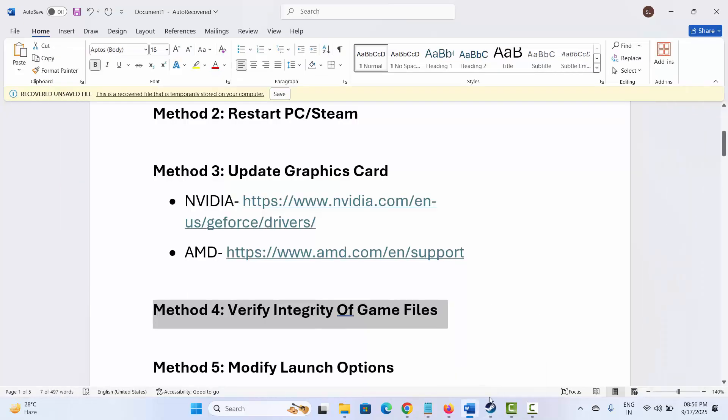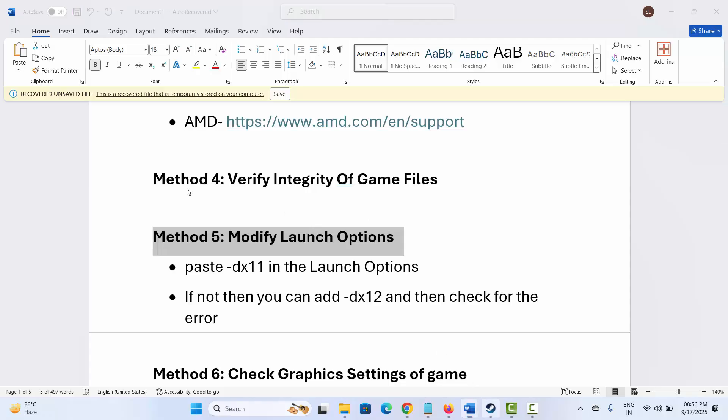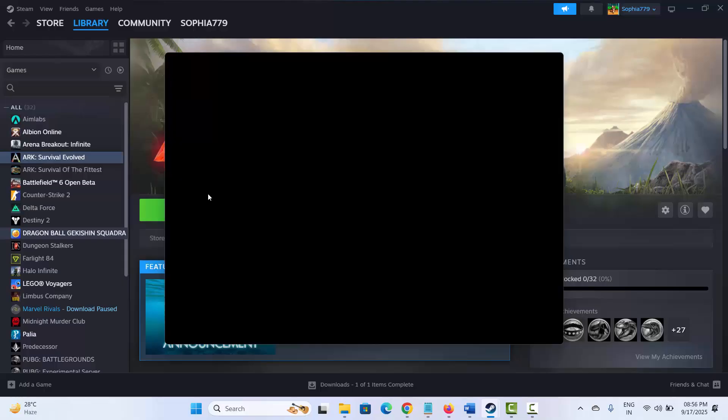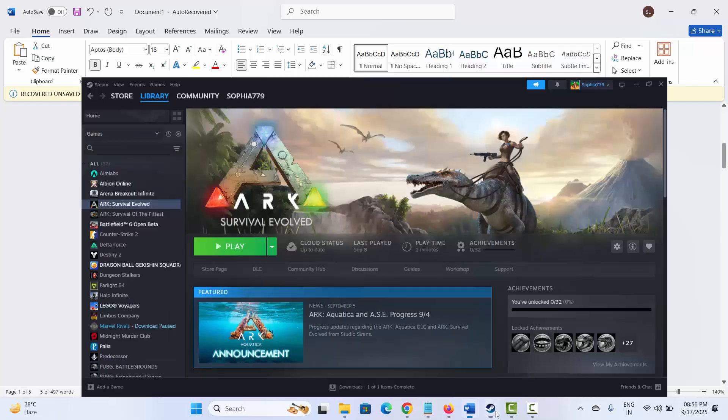After verifying, check if the problem is fixed. If not, the next step is to modify launch options. Go to Steam, under the Library section, select your game, right-click on it, click on Properties. Under General, type -dx11 and check if the problem is resolved. If not, type -dx12 and check if that helps resolve the issue.